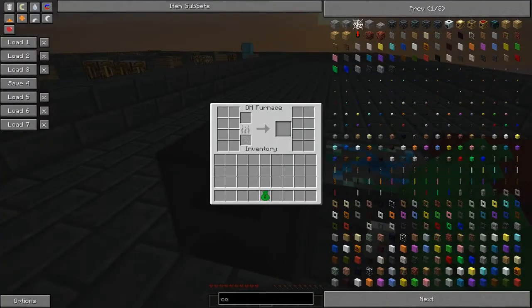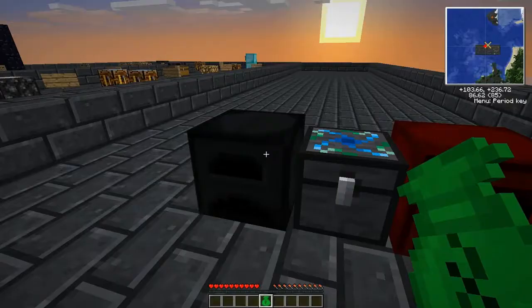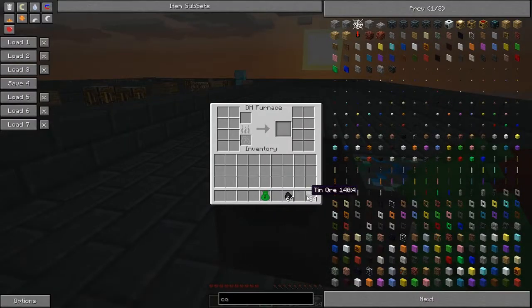This is where the dark matter and red matter furnace come in. If we place a dark matter furnace, grab some charcoal, get some tin ore, put that in, pop in the charcoal — boom! Look how fast that's going. It's going amazingly fast.